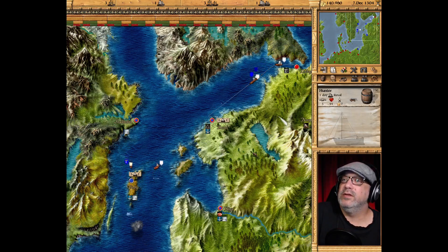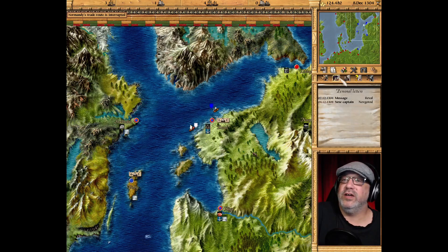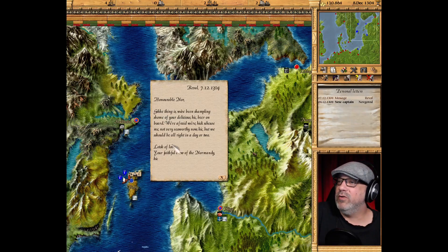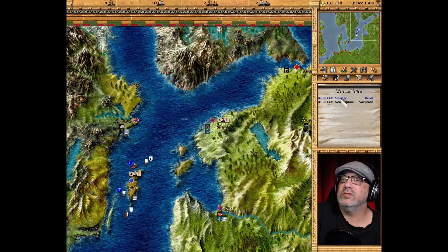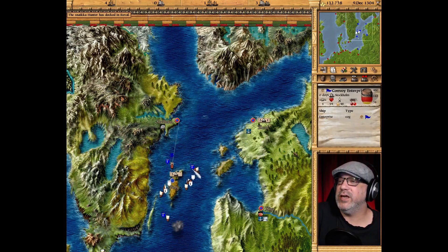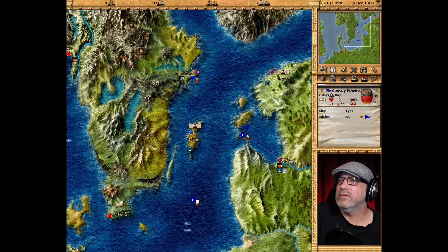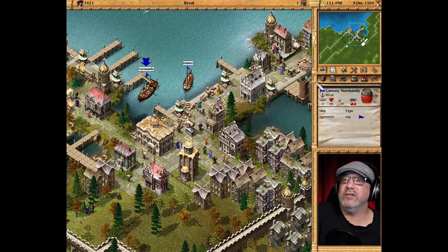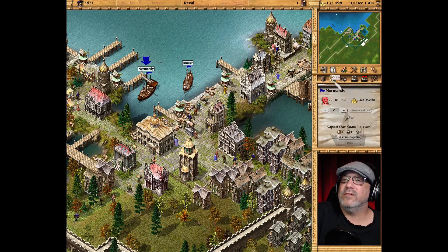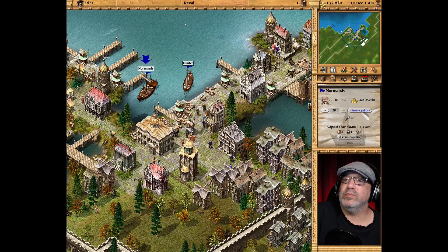Oh, there's a pirate. We've been having some luck with pirates these last couple of episodes — they haven't bothered us. We have a message here — a personal message. Made no profit, that's fine. Oh look, the Normandy crew is drunk! Where's the Normandy crew? It's probably right here — oh that's the Enterprise. That's the Ethyl Red. The Normandy crew is right here. They are upset.